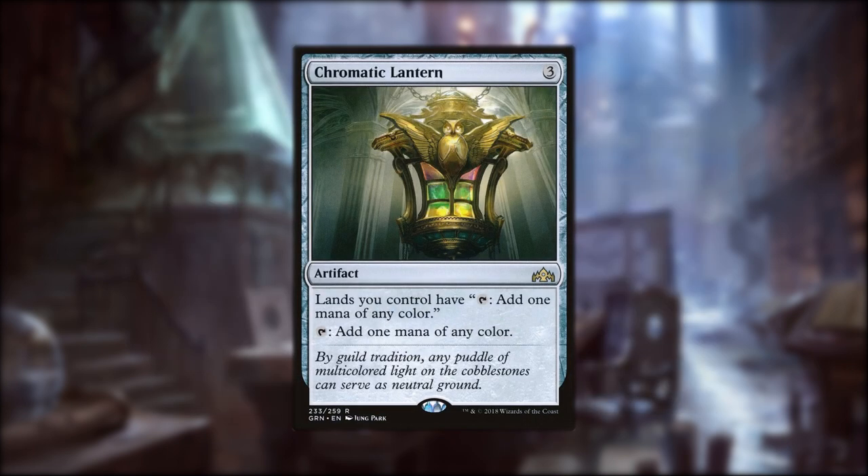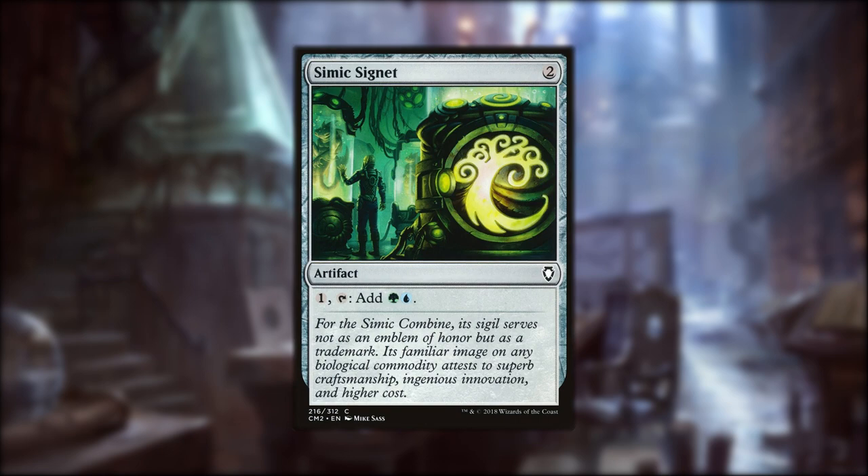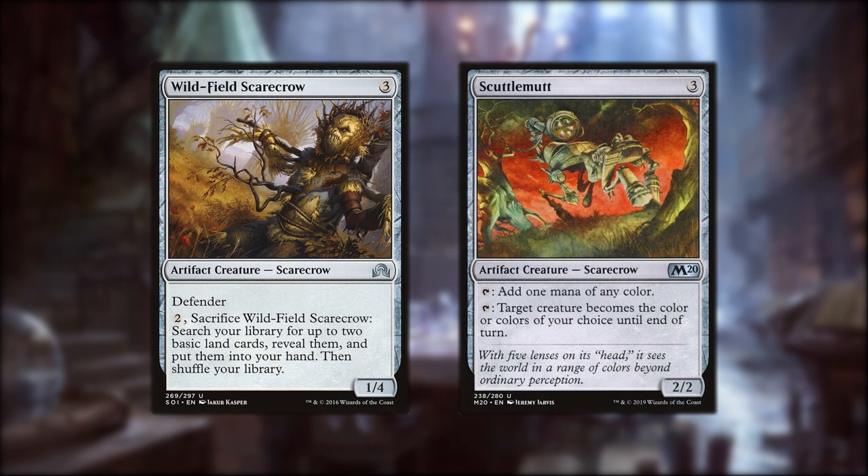Chromatic Lantern might be the best rock we could run as it ramps us and fixes our mana completely. We'll also be running all the Signets in green and blue as those are going to be our main colors. Wildfield's Scarecrow lets us sacrifice it to get two basics in hand, and Scuttle Mutt is a three-drop Scarecrow that can tap for one mana of any color, as well as change the colors of target creature. In the early game, Wildfield's Scarecrow and Scuttle Mutt help us fix, but with Reaper King out they become quite dangerous.